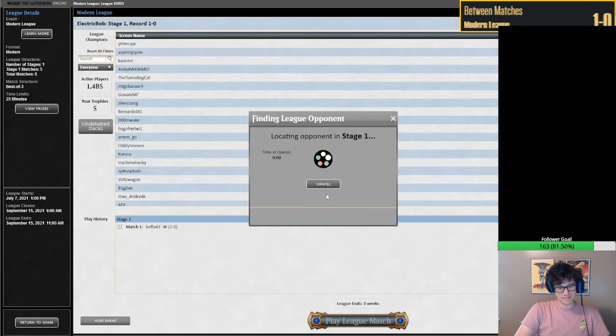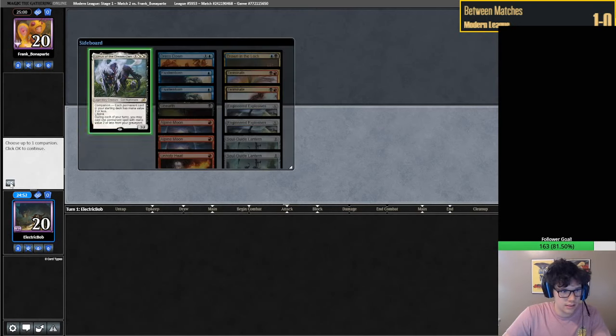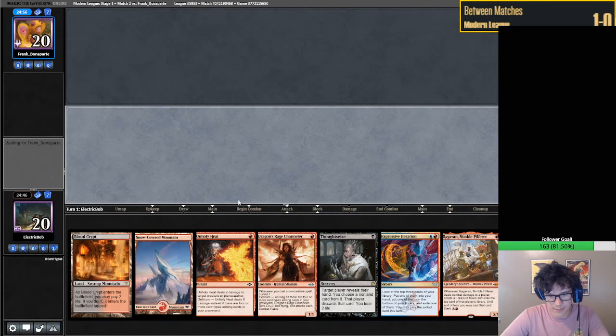We're on the play, which is awesome. That's very awesome. Let's see if our hand is keepable. Seems keepable - I don't think you can say no to two 1-drops and a removal spell. We don't have blue mana, but I don't think that's necessarily a problem. We kind of have blue mana through the shock lands.